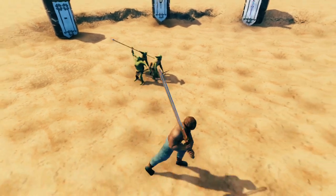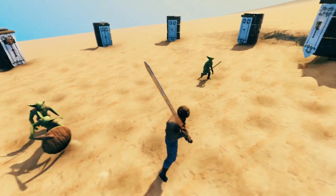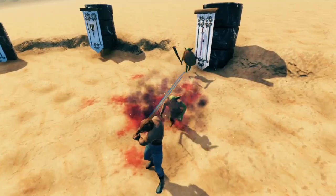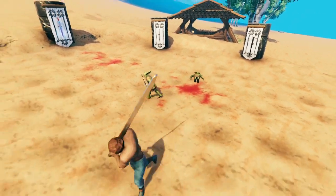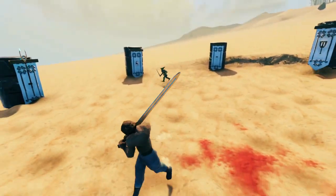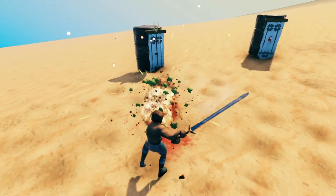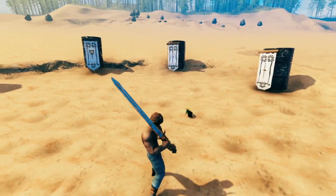Here's our goblin friends. Looks like this time we got one ranged buddy — let's go after him first. Just two hits — does so much damage. It actually one-hit kills with the middle attack, if they're close enough at least. Then if I just block... damn, this thing is badass. Really, really strong.